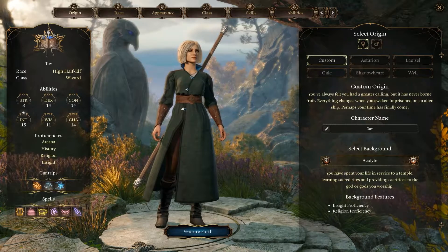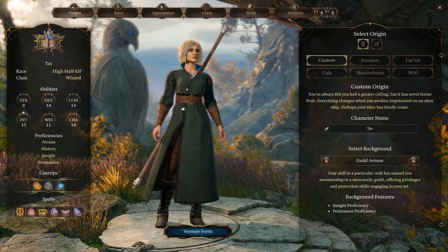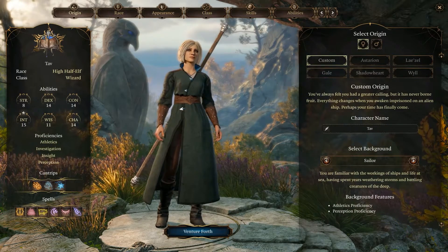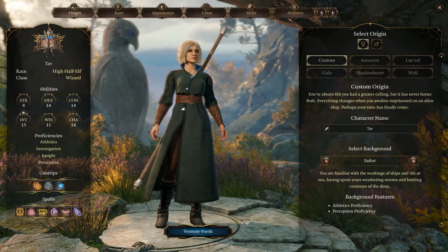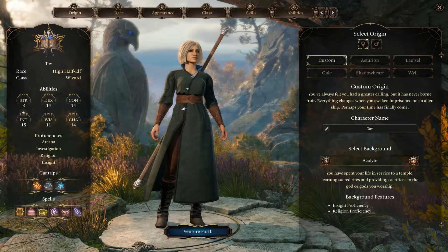So you go to the origin tab, go through, and find something that has Perception. For example, Sailor gives you Perception and Athletics — but Athletics is not a great skill for a Wizard. Let's keep on looking.